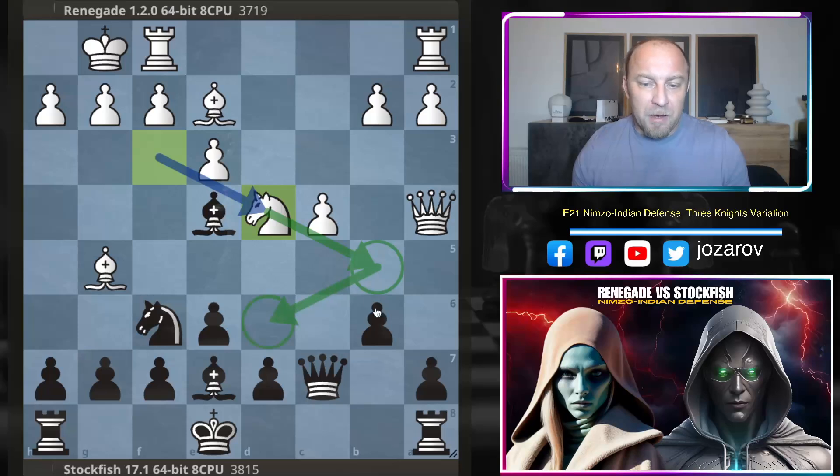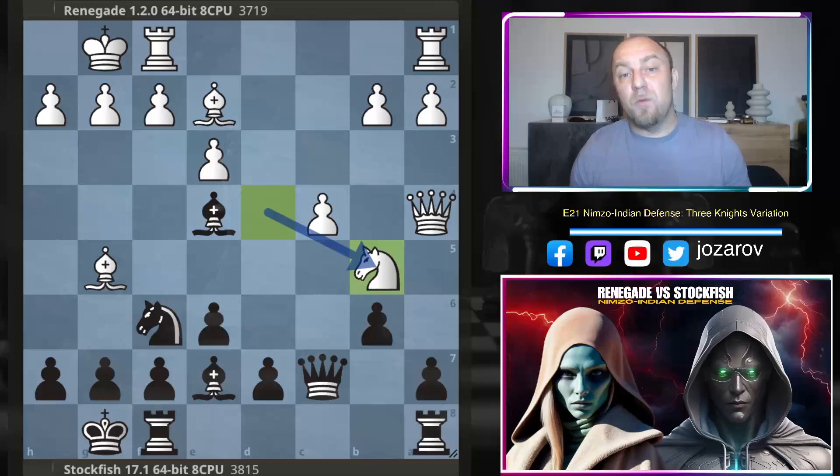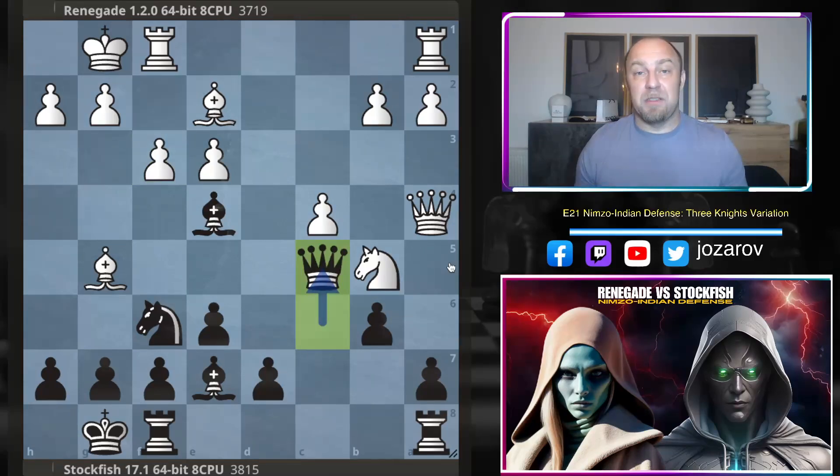Renegade goes with knight to d4, hoping to get activity maybe with knight to b5 and hoping to occupy the weak d6 square in black's position. Now Stockfish makes a great move — kingside castling — which makes it an equal game, but it's a provocative move. Many of us with the white pieces would play queen to b5, but queen to b5 is not so good because of the counter attack queen to c6, which hits the weak pawn on g2. After something like f3 there is still the resource queen to c5.